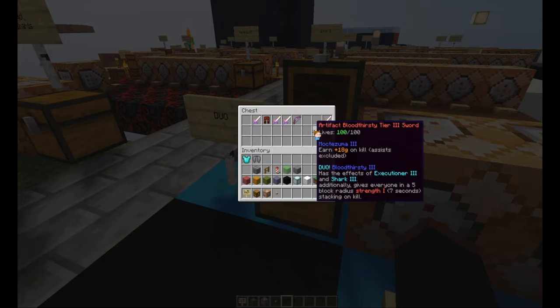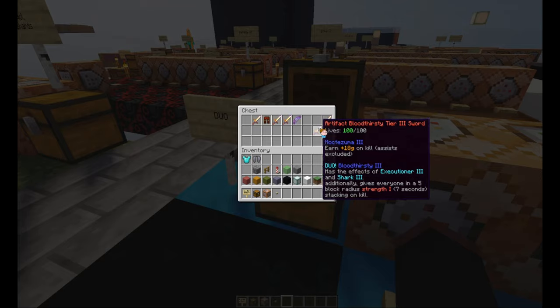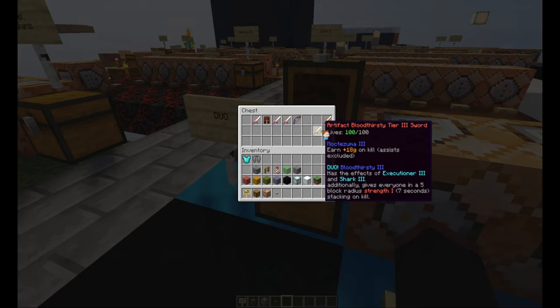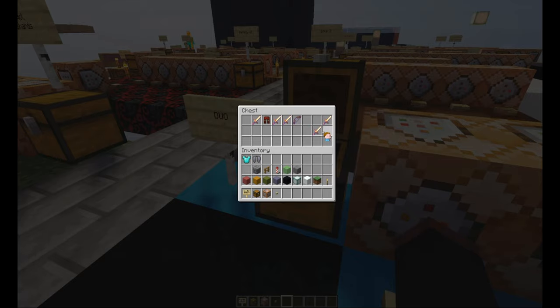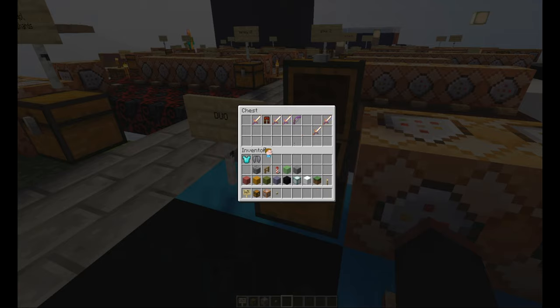Then I made this sword — this one's also very OP. Keep in mind to get this you need to get Mach 3, Shark 2, Exa 3 — or Shark 3, Exa 2 — because you can't gem this. Obviously you can't gem duo enchants. So you'd have to get an insane sword. And I just made it so that it gives people Strength, which would make using a Shark a bit more risky, because everyone has Strength now.